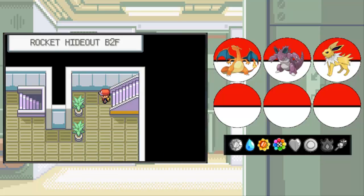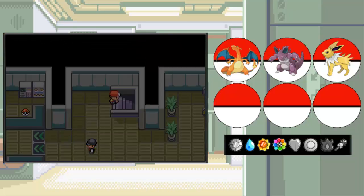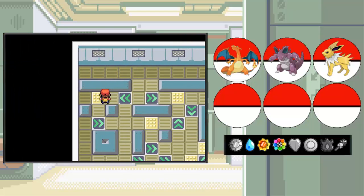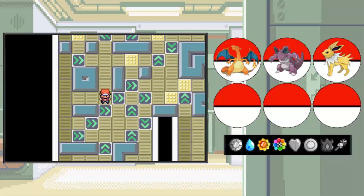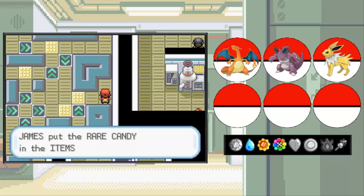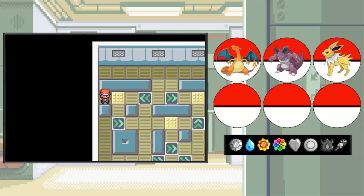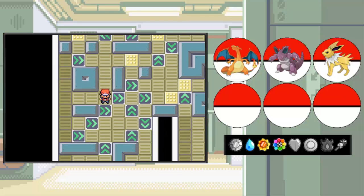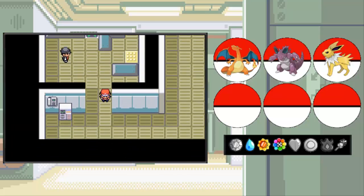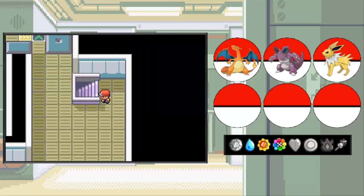Now let's head down the stairs. We're in the second basement floor, and there's a Rocket Grunt right there - let's avoid him for now. Puzzles! I love these. We'll be able to get that if we come over here - a Rare Candy! Now we have to navigate around here, and we can avoid that fight for now and pick up some Black Glasses, which boosts the attack of Dark-type moves. Let's head down the stairs.